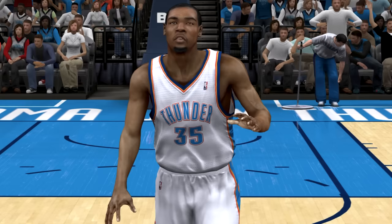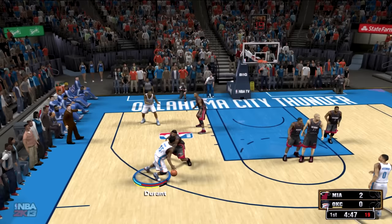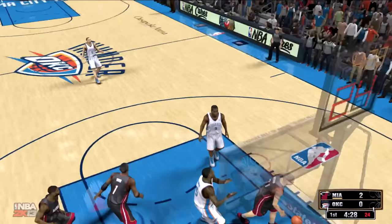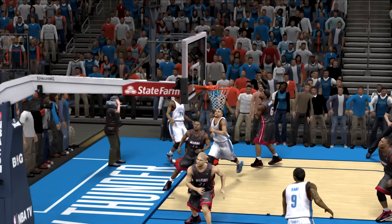We got NBA 2K13, and KD is on the cover this year, and he's at 94 overall. Let's pass it out to KD and attempt a deep fadeaway shot. We got LeBron guarding us — that's a fadeaway and we almost made it. Let's try again: pass it out to KD, deep fadeaway, going corner. Let's go! What a shot from KD — that was like behind the backboard too!